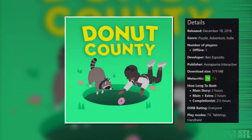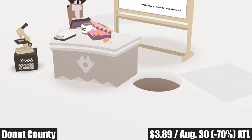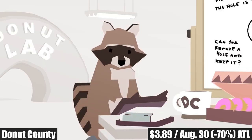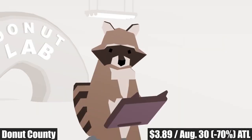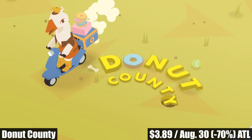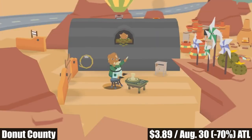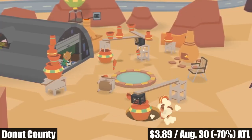Donut County is one of the most unique games on the list. It's a charming single-player puzzle-style game from Annapurna Interactive with a main story that lasts roughly 2 or 3 hours. This is a physics-based game where you play as a sinkhole in the ground that grows bigger with each victim. The story is pretty funny — the main plot centers around raccoons who created a remote-control hole to steal people's food and belongings. You can even use the sinkhole to catapult items to solve puzzles. It's part of the sale until August 30th, marked down 70% to an all-time low of just $3.89.